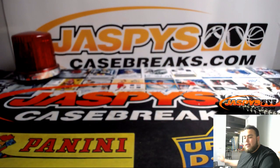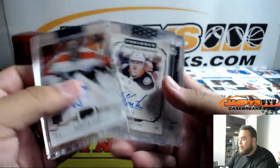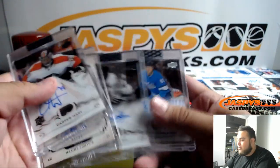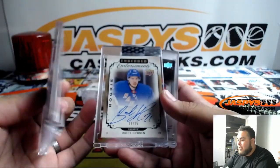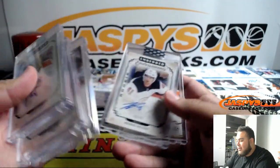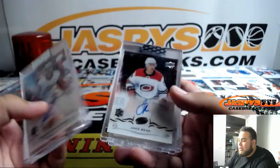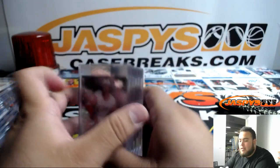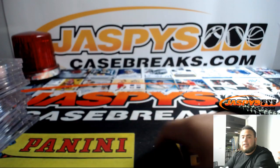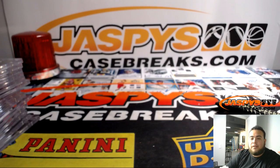And there you go everybody, that was the break — Clear Cut. Pretty nice inner with a couple nice Carter Harts, Willie O'Ree, Valamaki, and a low-numbered Larry Robinson to 10. But again, second half — no Petersen, no Kotkaniemi, no other bigger rookies maybe besides Carter Hart in this half, so there could be something really nice in the second half. JaspiesCaseBreaks.com — let's get the next half going, appreciate it folks.